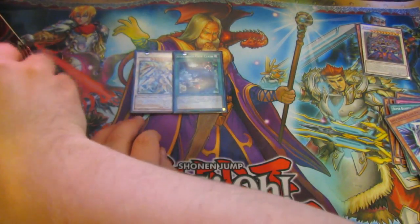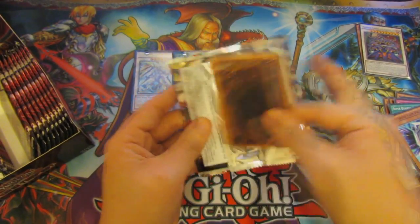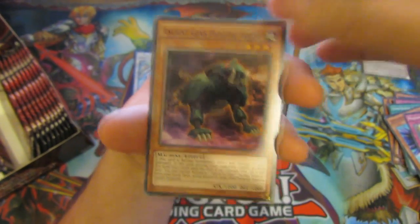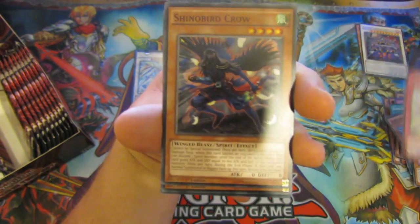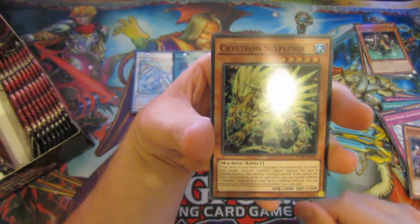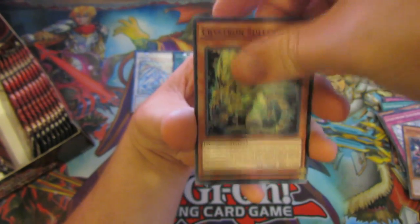So that's the third pack. These packs are going well. Ancient Gear Hunting Hound, nice. Sub-Terror Nemesis Defender. And now a Super Rare is a Christon Sulfener — yeah, I can't speak — but that's nice, not bad.